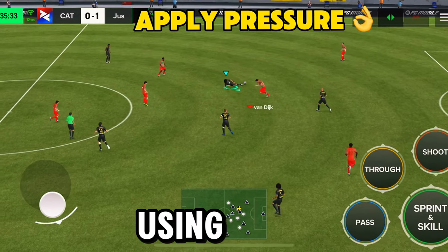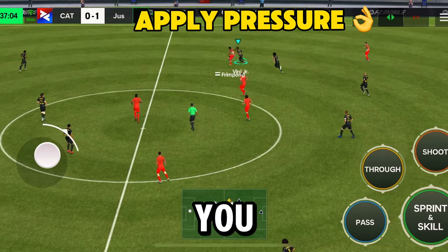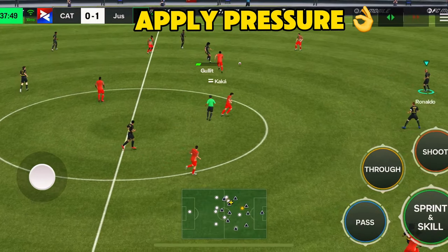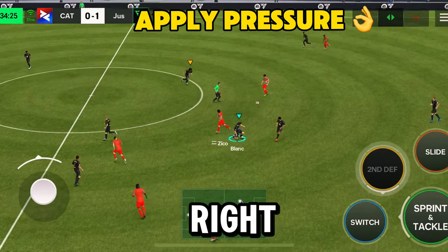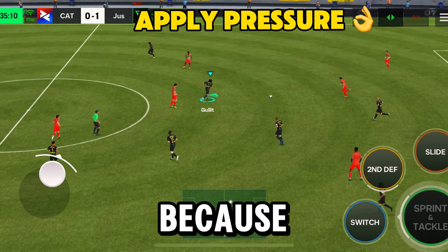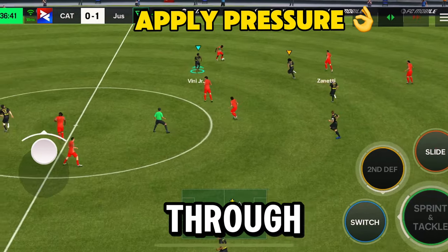My next tip is to apply pressure depending on what situation it is and the pressure needed. The best way to apply pressure is using your strikers and midfielders as your second defenders, or you can control the midfielders or strikers yourself. But the trick is this: apply pressure but keep your center backs, left and right backs in formation, because this is your defensive wall.